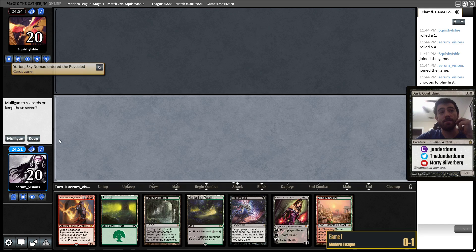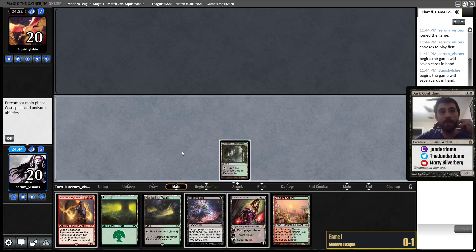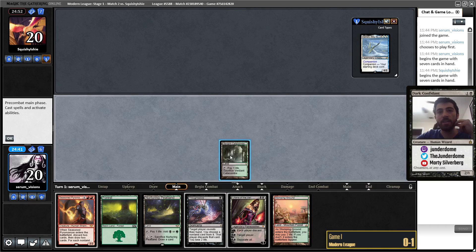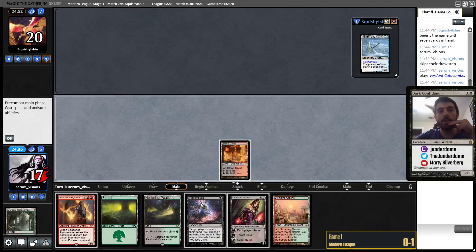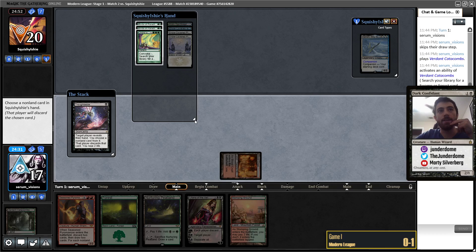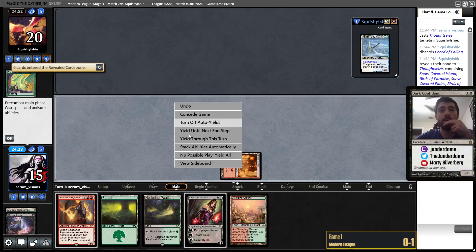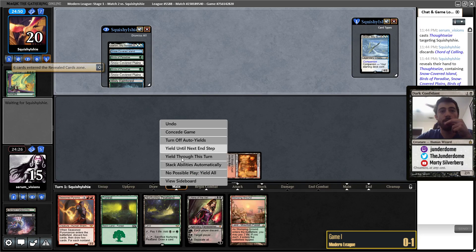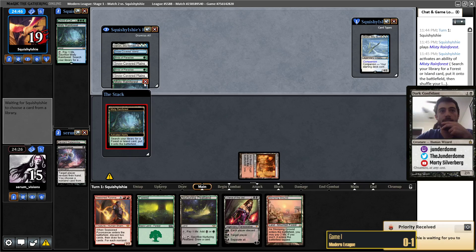Let's keep — kind of an awkward one mana-wise. I kind of have to get a Blood Crypt so I've got double red for Pyromancer. I'll feel bad if they're playing a Burn deck — oh, they're playing Yorion, so not Burn. I can pretty happily just get the Blood Crypt here and cast my Thoughtseize. It's a Chord deck — they've got two Birds and a Chord. I guess I just take the Chord. Since they've got two Birds and I already can't kill the first, I see no reason to take a Bird.